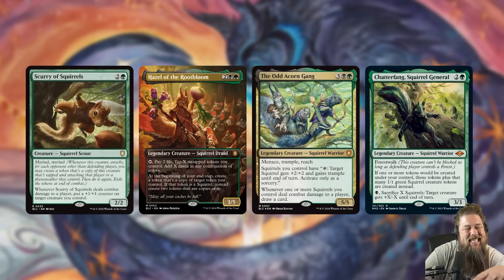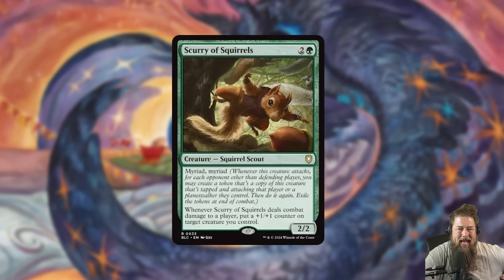The thing I don't like about this card is it's not especially synergistic with our Squirrel Commanders. Hazel wants a bunch of untapped tokens for mana, but the Myriad tokens are going to be tapped. Old Acorn Gang wants untapped squirrels to tap and pump other squirrels, but again the Myriad tokens are tapped. It does kind of work with Chatterfang — you make the Myriad tokens, get a bonus squirrel token with Chatterfang, and then sack them before exile. But I don't really like Commander cards that just deal a lot of damage — being a 3-drop that attacks for ten doesn't really impress me.